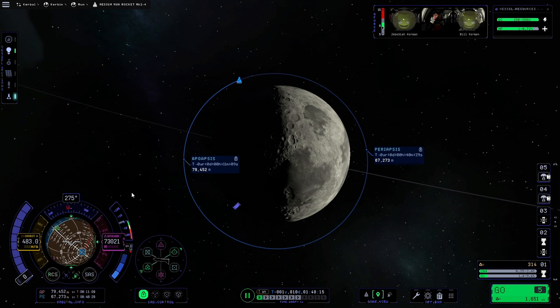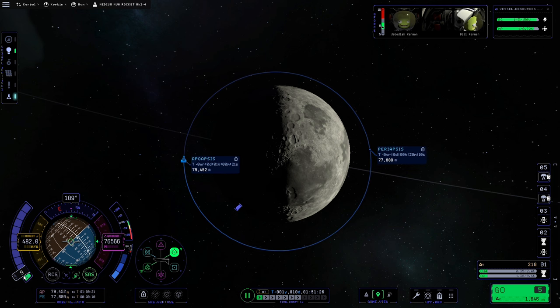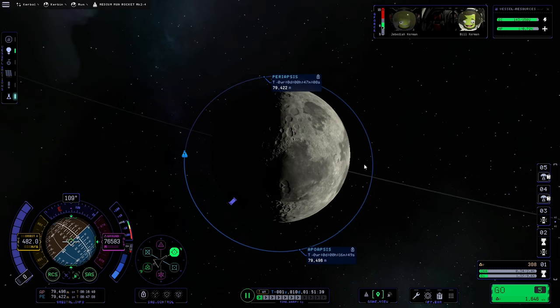The first thing we'll do is turn off RCS and activate SAS, then point the rocket at prograde. We can warp forwards to just ahead of the apoapsis. You could create a maneuver node if you wanted, but this way is just as easy and quicker. We're about 25 seconds away from apoapsis, so once the timer on the orbital info panel reaches zero we'll increase the throttle to get our orbit relatively circular.